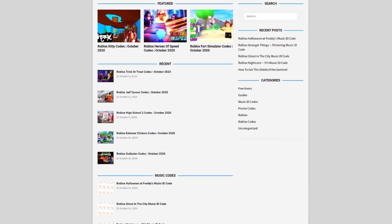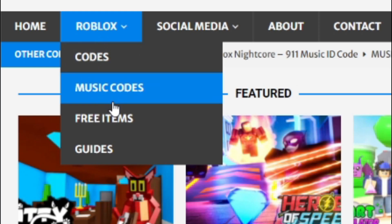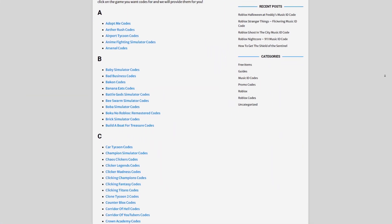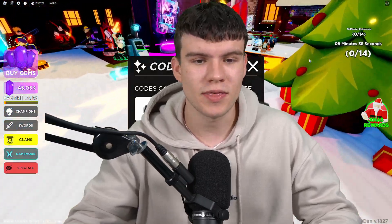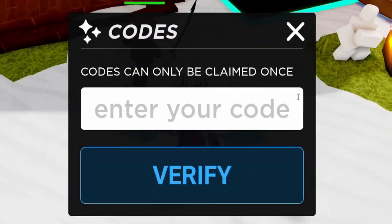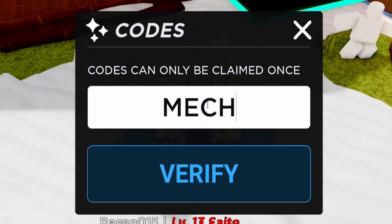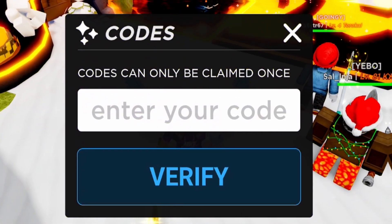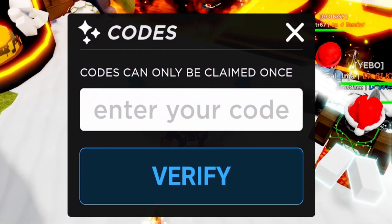There's tons of stuff in there that you guys have to check out. The first code today is MECH — that's M-E-C-H. Click on verify and success! That just gave me an extra 4,000 gems, which is pretty nice.